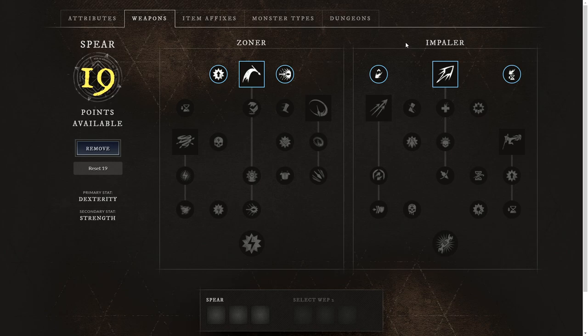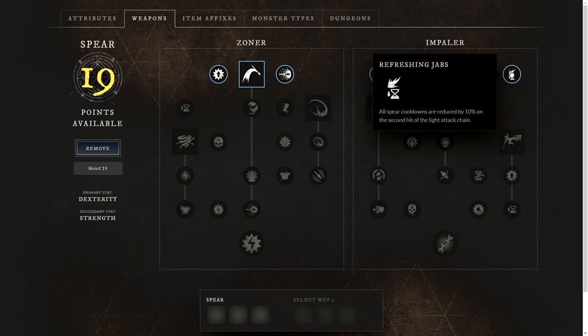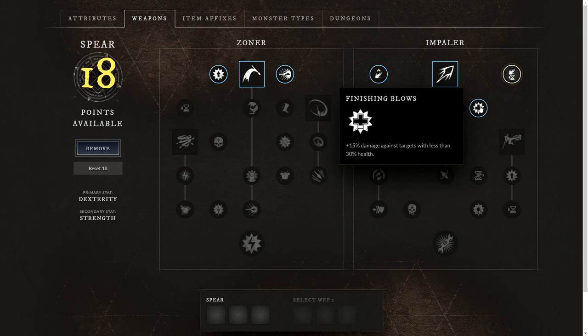This next build is going to be for PvP, and we're going to be using both the Impaler and the Zoner passives and abilities. We'll start with Refreshing Jabs on the Impaler tree, where all spear cooldowns are reduced by 10% on the second hit of the light attack chain. Then Finishing Blows, with 15% damage against targets with less than 30% health, just to finish them off quicker.